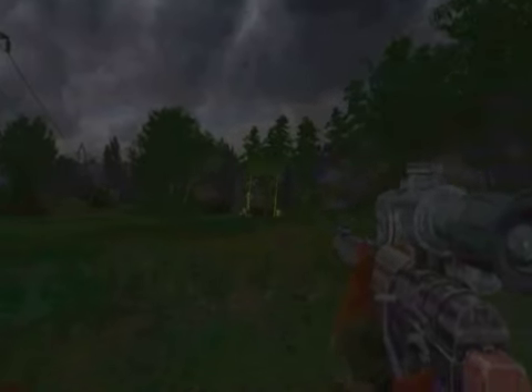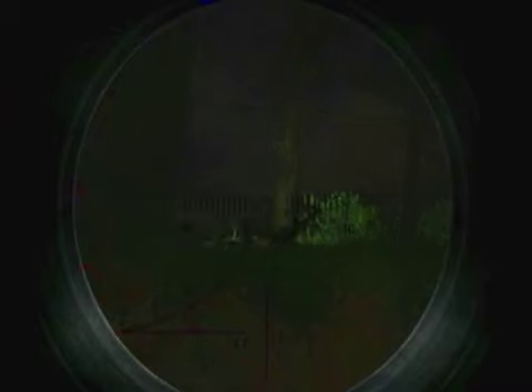Remember, Stalker is an unscripted game, so the other creatures are also affected by the anomalies. Here we can see a rival stalker trapped in an anomaly — he's being raised up and slowly crushed to death.